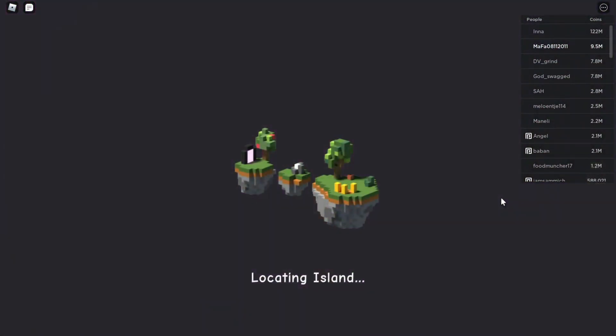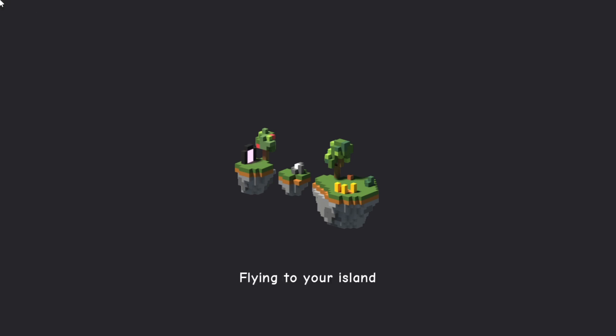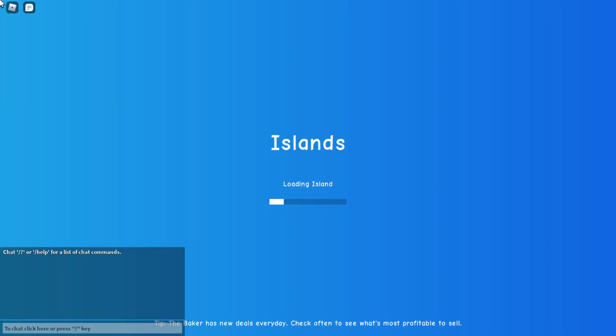I'm gonna go back to my island and check out how you plant the dragon fruit seed. Is it something like a bush? Is it something you need to place first? I don't think you need to put it in the sand. Maybe it's like grapes? I'll go and check. I also want to check out the new dragon fruit recipes and see if they give you any boost like some other food does.